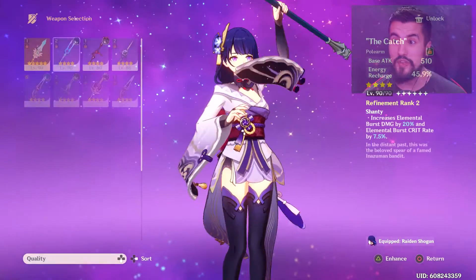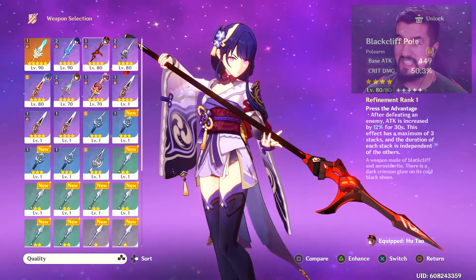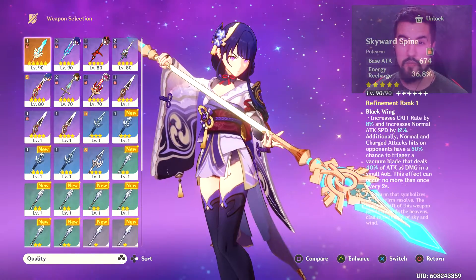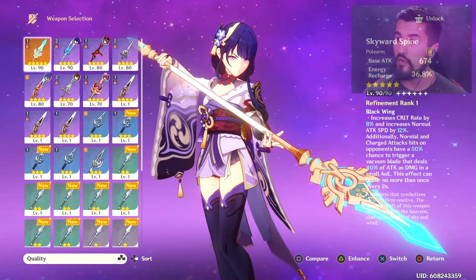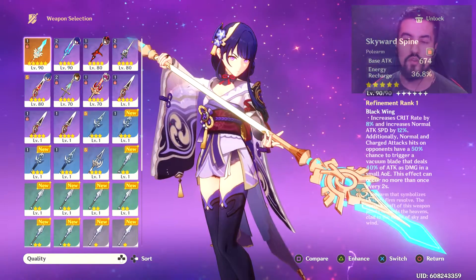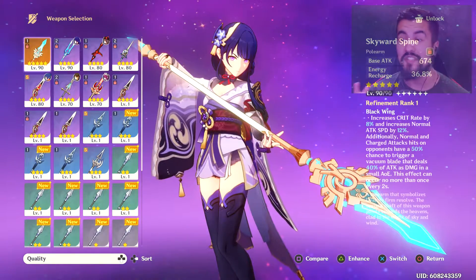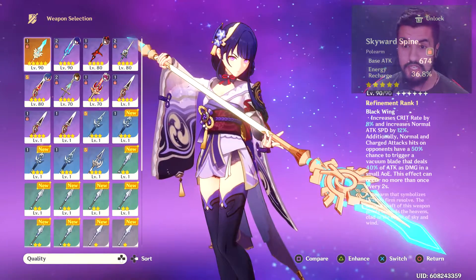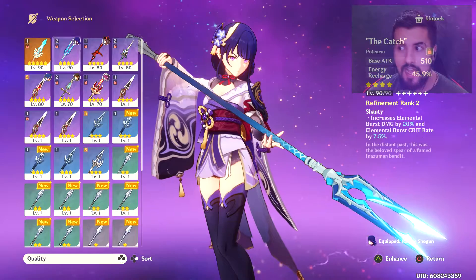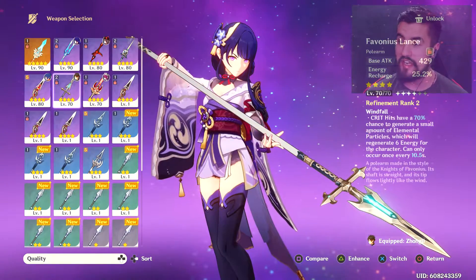Its base attack when you get it up to level 90 is 510. If you compare it to a 4-star at 449, they're not that close, but that's also because it's not fully leveled. This is a legendary 5-star weapon, and one reason 5-stars are so good is because their base attack is so high. The energy recharge of this weapon is 45, which is a hefty bit of energy recharge.